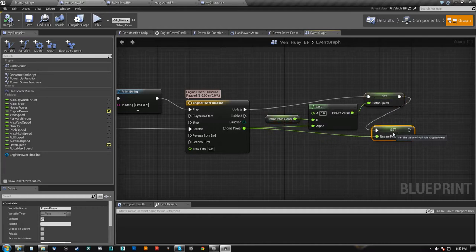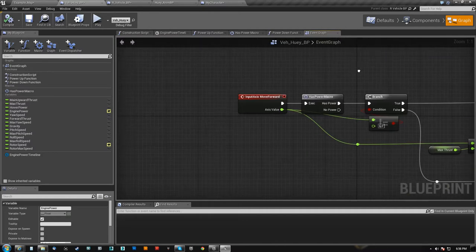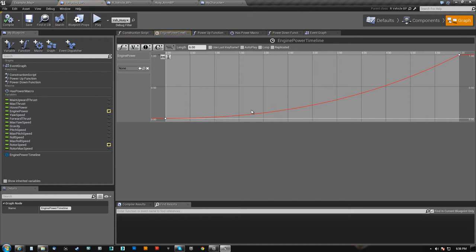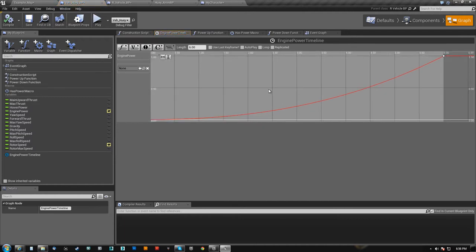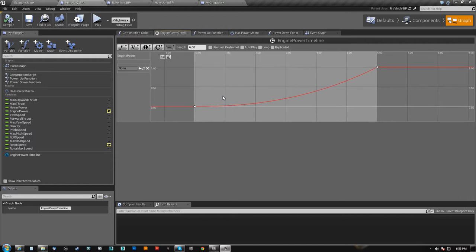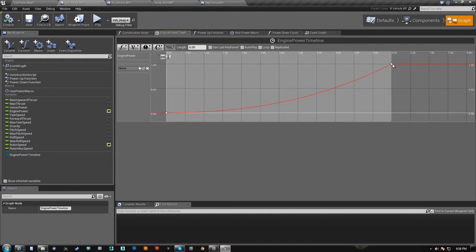The engine power is to tell it whether or not I have power. So my timeline is a very simple curve — it takes six seconds to power up the vehicle. This timeline is basically how long it takes your vehicle to churn its stuff. If this was a really heavy battle cruiser you might want to have this take like 10 or 15 seconds. But I felt six seconds felt pretty good and it seemed like a good spin-up for the blades.